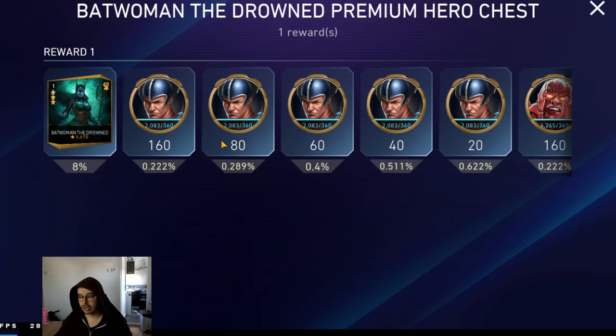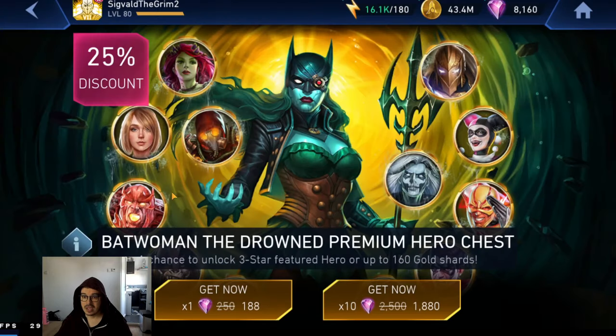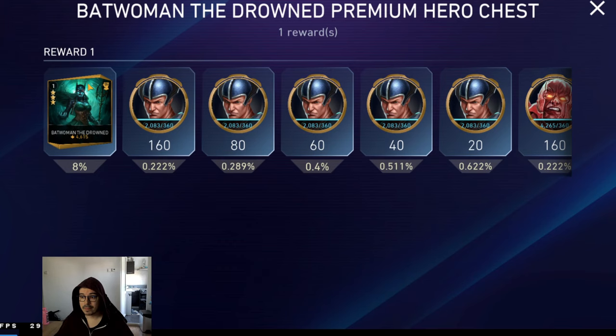This is probably the best chest in the game, because you have an 8% chance to get arguably the strongest, or at least one of the top three strongest characters in the game — Batom and the Drowned. If your Batom and the Drowned is anywhere lower than 7 stars at this point, don't really worry about more than 7 stars, because she's Might. Class Ascension will not help her that much. But if she's anywhere below 7 stars, I actually recommend you open this chest. If you're a new player, open this chest. If you need any Batom and the Drowned shards, please open this. This is amazing.